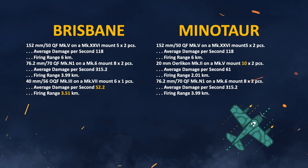Next up, the AA — and again Brisbane gets the upper hand here. It doesn't get 20mm Oerlikon, it gets 40mm guns with a longer firing range by nearly 2 km, and the average damage per second is also much, much higher. Overall, Brisbane's got better AA. Although Minotaur has an extra mount, Brisbane is again the winner here.